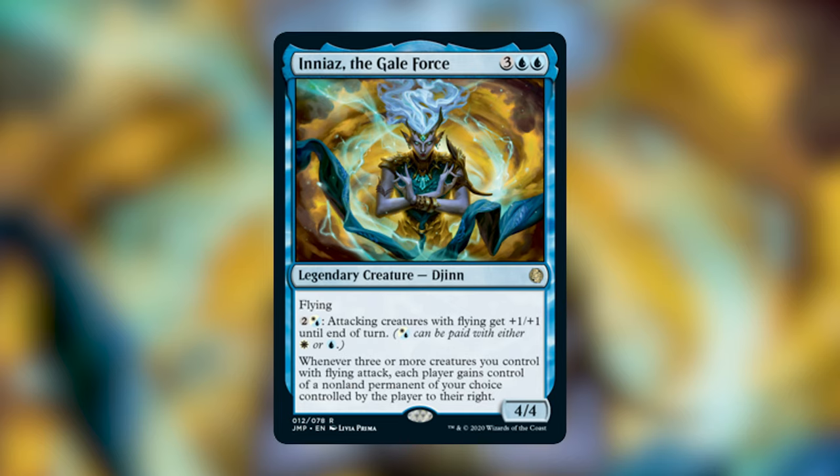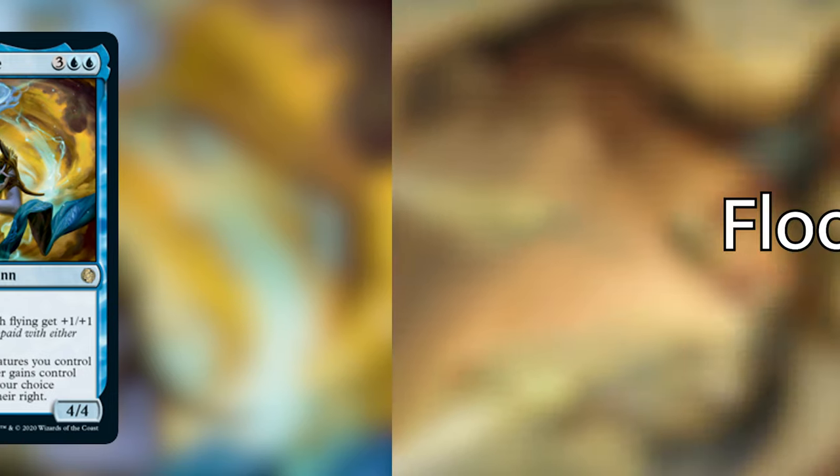There are three objectives and three steps for this deck. First is control — we're going to use our Azorius pieces to control the board, stop people from attacking us, and use Iniaz's ability to switch things around. Second is rearrange — with Iniaz's ability we'll take control of things and give things to other players, leading to a lot of table talk, politics, and probably making somebody upset when you steal their Ulamog. Third is flood the board with flying creatures to win if we don't already have our win conditions through enchantments and artifacts.